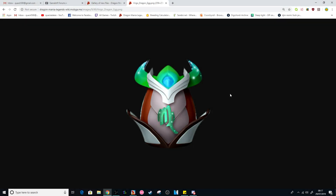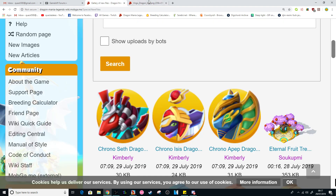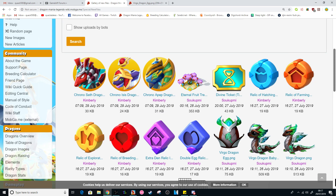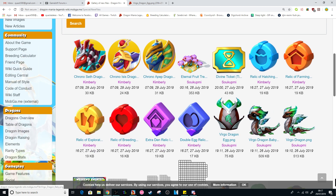Can I just take a moment to say that the Virgo Dragon's egg looks absolutely stunning? I don't know what it is, but I love it. Just had to point that out because I saw the new image files on the DML wiki that have been uploaded. There's a couple of the new Chronos, all the Virgo Dragon stuff, the new relics have their image files. They look pretty cool. I'm looking forward to it.